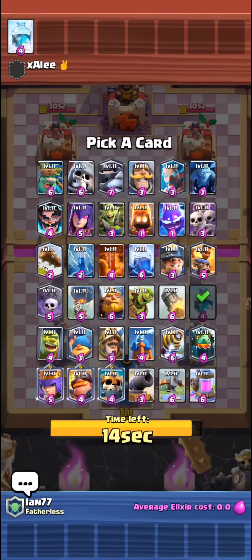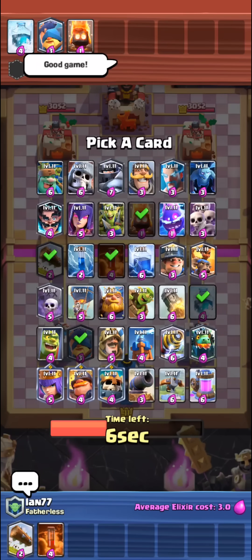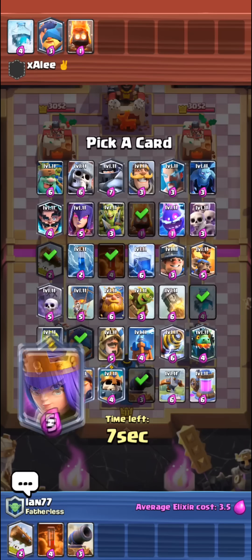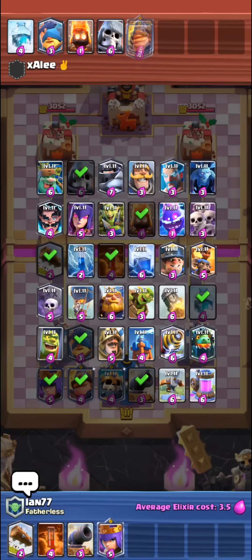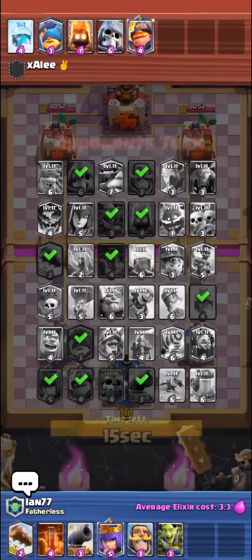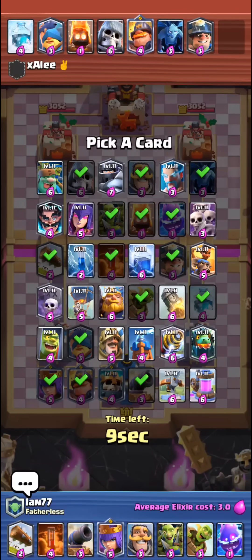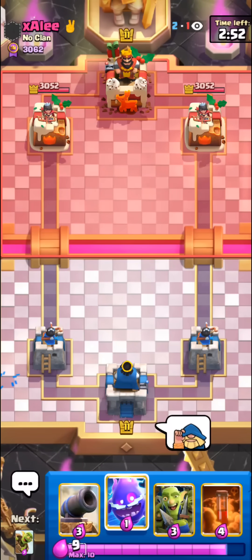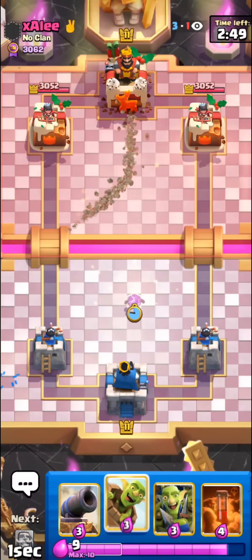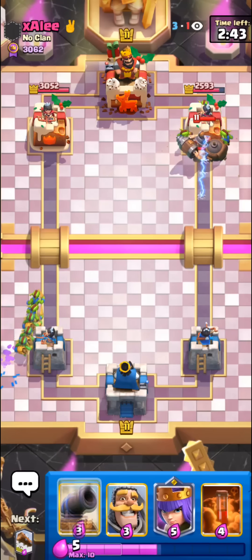This guy might be going for a Graveyard Freeze deck or a Balloon Freeze deck. I'll take Log — no other good small spell. We could go for a log bait deck. I'll take Poison too, just a super easy Graveyard counter. He probably has to go for a Balloon at this point. I'll take Cannon. I'll also go for the Archer Queen — better than Mighty Monitor since he could go for a Balloon. I'll take Knight, just a solid mini tank. I'll also go for Goblin Gang — I want to go for a log bait deck. Okay, this guy is definitely going for Balloon. I'll just take the Goblin Barrel and then E-Spirit for a cheap card. We're capitalizing on this man's weak point — he has like no Goblin Barrel counter. I'll just barrel here with the E-Spirit. We have pretty much a full-on meta log bait deck.